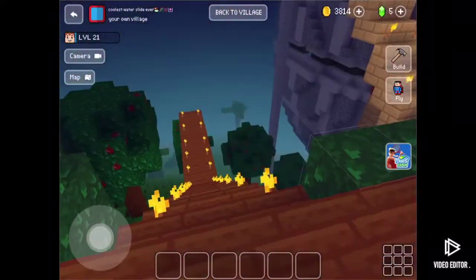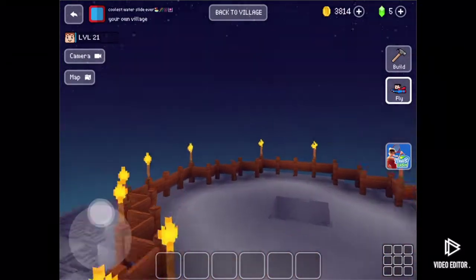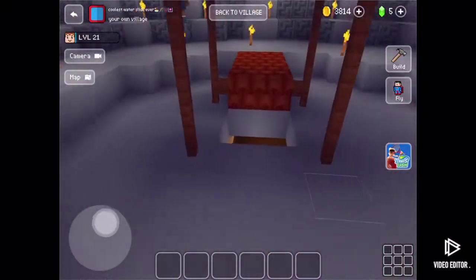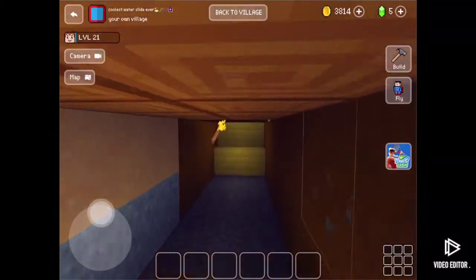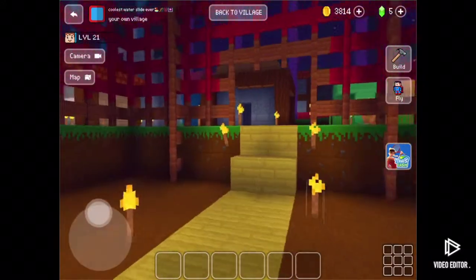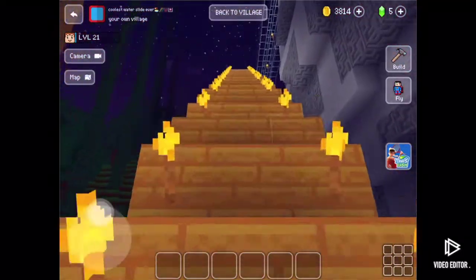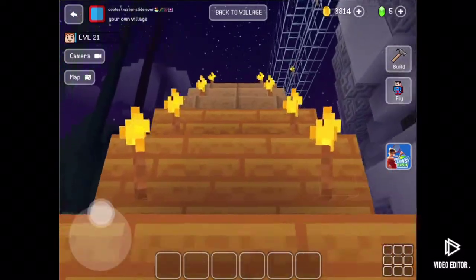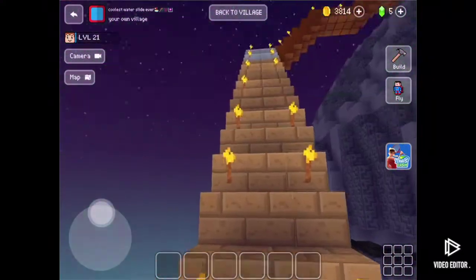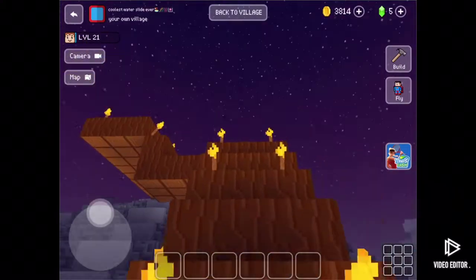This is basically where the skywalk ends at the rooftops. Now we go inside the doomstar so you can see what it's like in there — it's pretty empty. I built a little landing platform right there. To exit the doomstar, go through this tunnel. To enter the doomstar, do not go through that other path — go up these staircases, through the tunnel, then up the wooden plank staircases, and that's how you get to the doomstar.